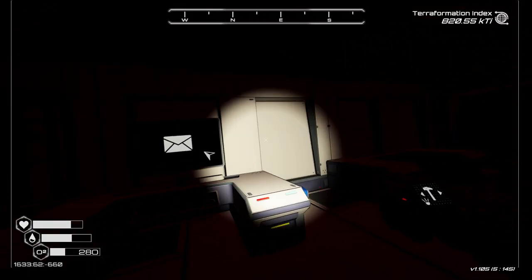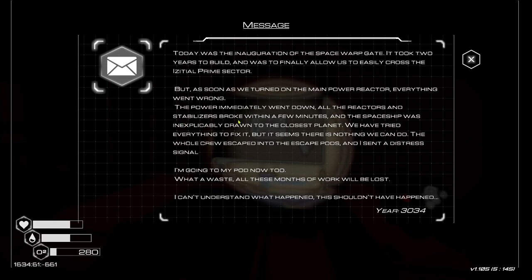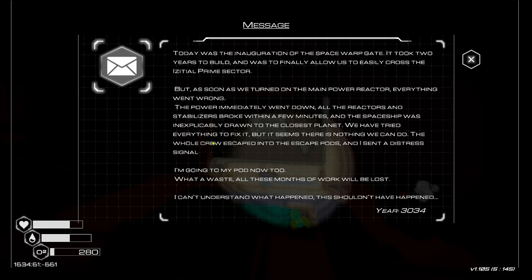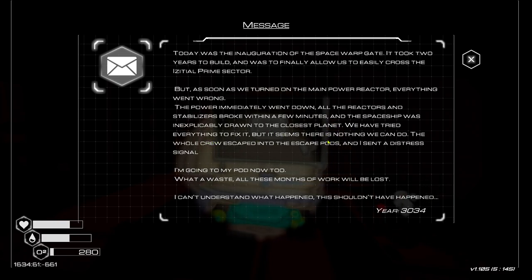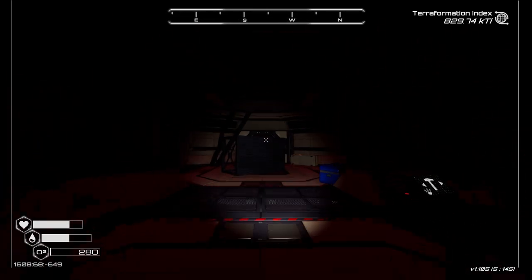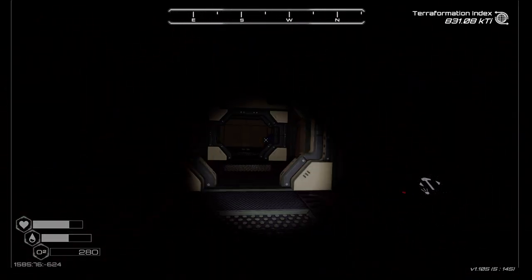We should have time to read this actually. Today was the inauguration of the space warp gate - it took two years to build and was finally going to allow us to easily cross the existential prime sector. But as soon as we turned on the main power reactor, everything went wrong. The power immediately went down, all the reactors and stabilizers broke within a few minutes, and the spaceship was inexplicably drawn to the closest planet. We tried everything to fix it but there's nothing we can do - but the crew managed to escape.